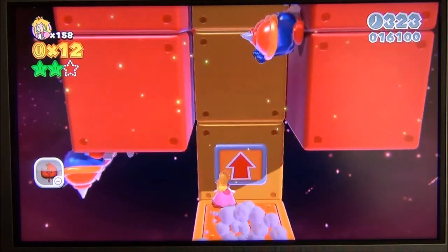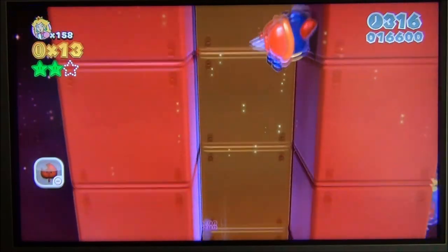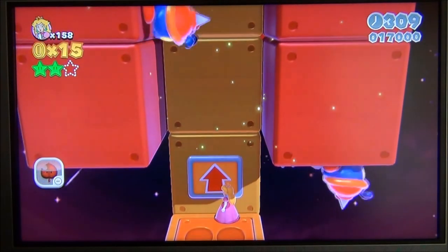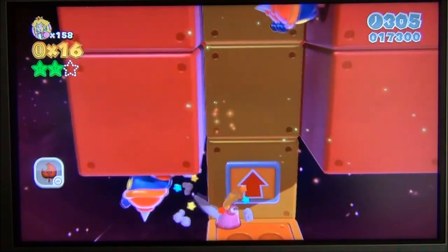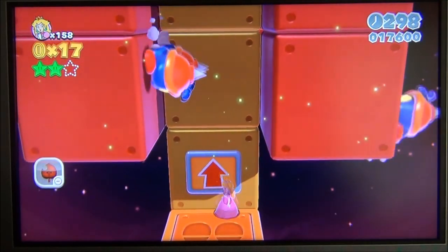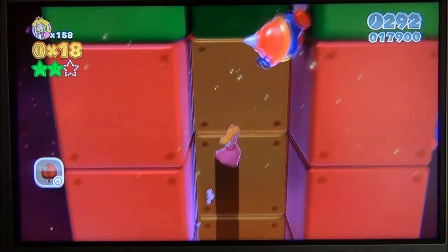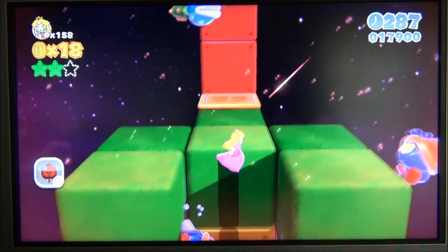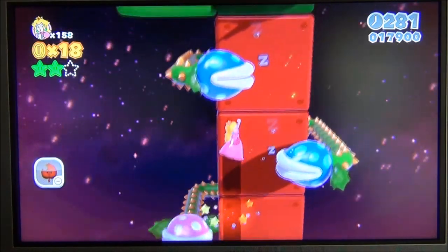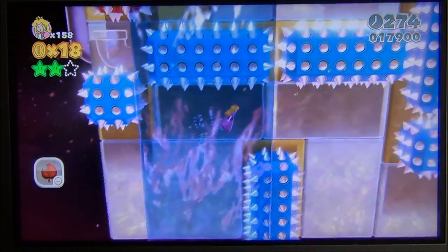Here you can kind of wall jump up between these and bounce on them, but for some reason as Peach I can never do it very well. So I like to kill all of the ones on the inside by doing this kind of smash technique — there are six of them — and once they're all dead you're clear to wall jump your way up the inside, just holding down jump to bounce on their heads.